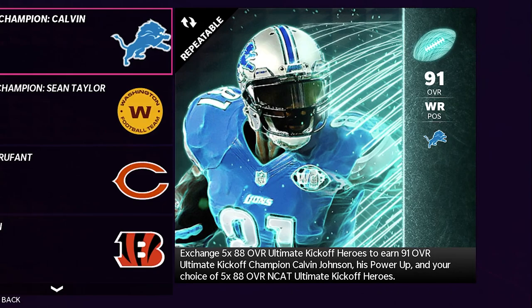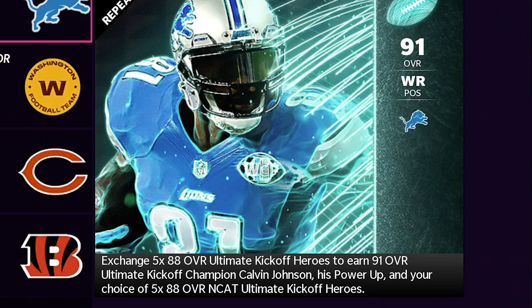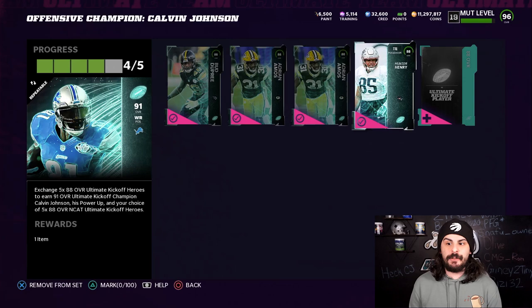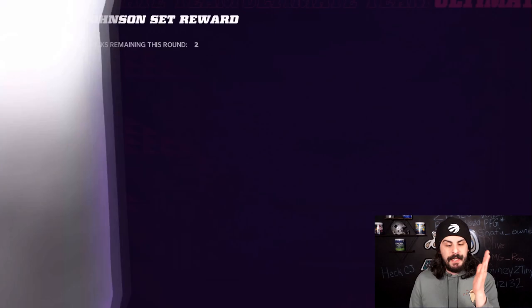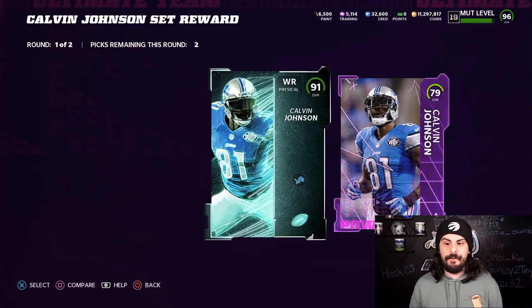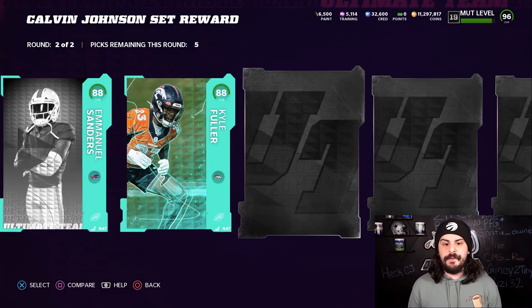You can go to other sets I'm going to show you to find it throughout the week. With this offensive champion Calvin Johnson, you need 5 ADA Ultimate Kickoff players to get the 91 Calvin Johnson plus his power-up. Each one of these 88s is going for about 10,000 coins right now. So I'm going to put the last one in and show you the prices you want to sell these cards for. What you get in this set is Calvin Johnson, his power-up, along with 5 Ultimate Kickoff players back.